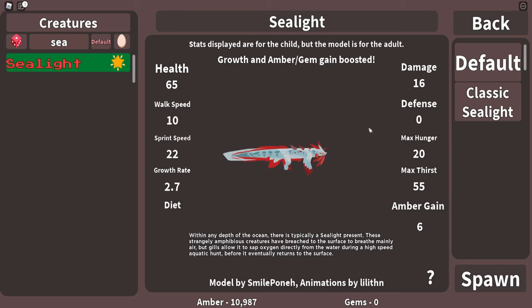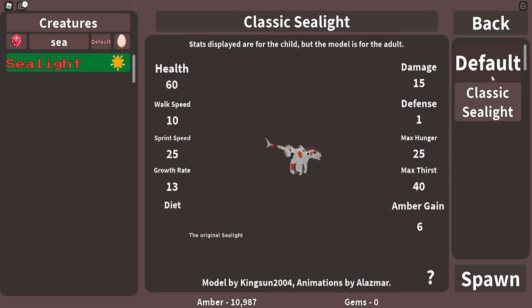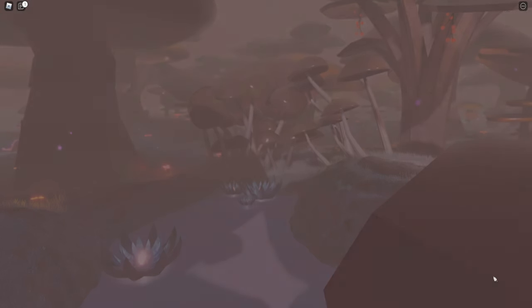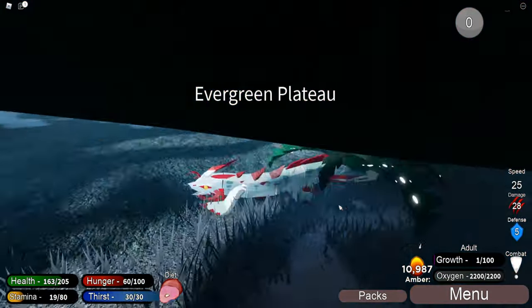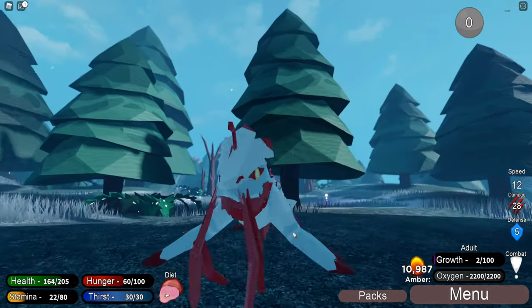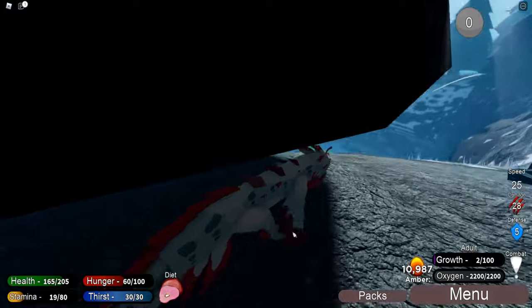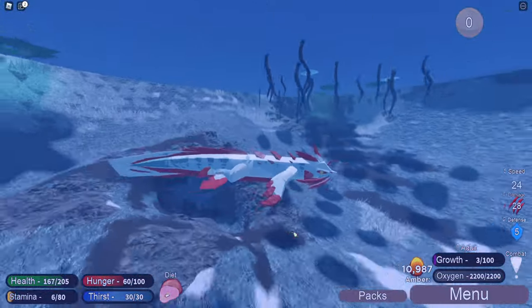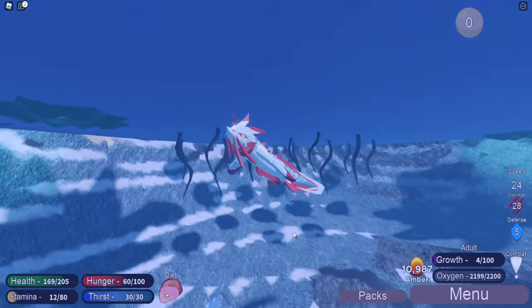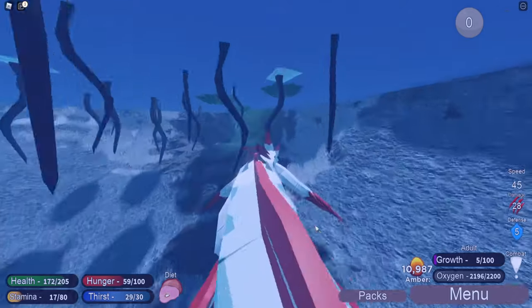Next up is the original classic, which is the Sea Light. Look at that — that's the old Sea Light, and this is the new Sea Light now. I haven't really looked at it very much, but we're gonna see in a second what it looks like. Honestly, I don't know about this one. I feel like it kind of matches the Sea Light more, but at the same time I feel like there's something missing. The model's pretty good — it's just missing something, I don't exactly know why.